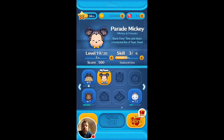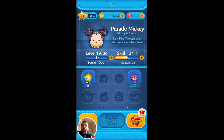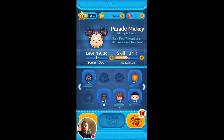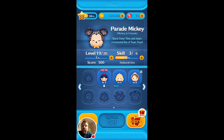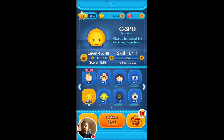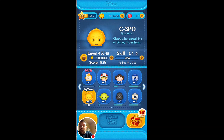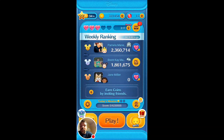Playing Disney Tsum Tsum and I'm going to pick out a different character for this mission. I want to do C-3PO. Now, while he's a weak character in Star Wars, or Tsum Tsum, he's actually really, really good.